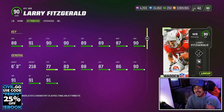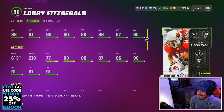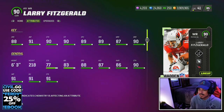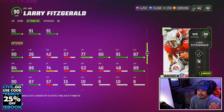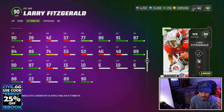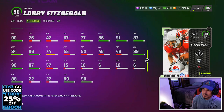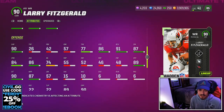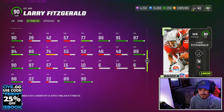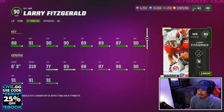Here is Larry Fitzgerald — 88 speed, 87 acceleration, 6 foot 3, 77 strength. His route running is super nice: 89 short, 87 mid, 90 deep, 90 catch in traffic, 90 catching, 90 jumping — good build, good size. I wanted to see his run block, but it's only 57, much lower than I hoped. Still, good stiff arm, solid COD, good juke, hybrid tackle. This card is going to be an all-around monster — red zone, short yardage, deep threat. You can use Larry Fitzgerald wherever and whenever you want on the field.